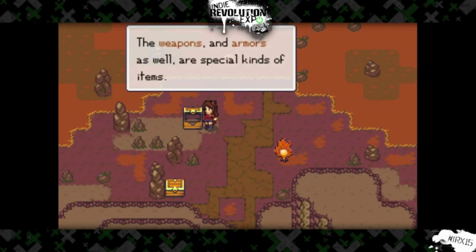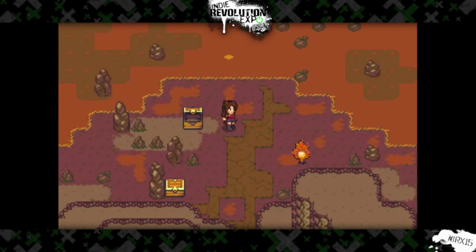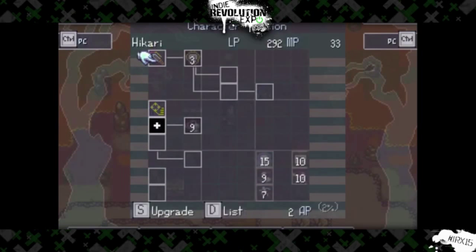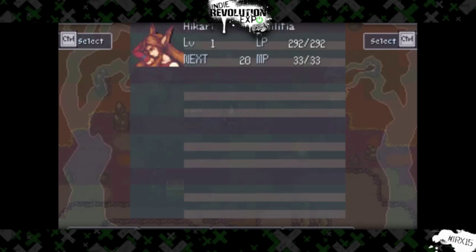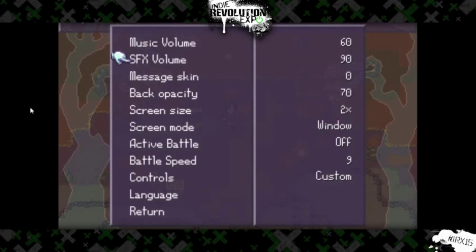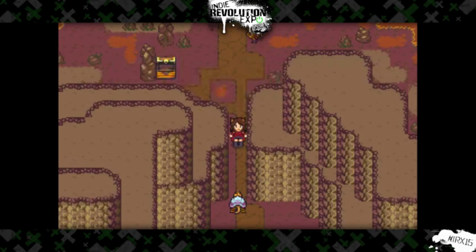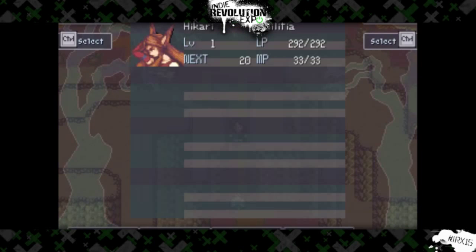Enemies are walking around, and random encounters aren't necessarily a thing — you actually know when you're going to be getting into combat. The art style is really cool; I really like the fonts they used. When you look at a pixelated game and then hit the pause menu and everything's crisp and doesn't match, this game feels very cohesive — not retro per se, but it is SNES graphics, and it does a good job of having the whole experience feel cohesive.